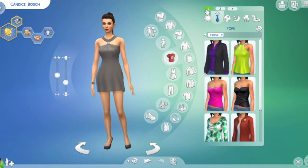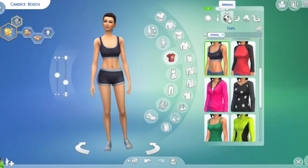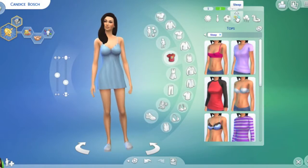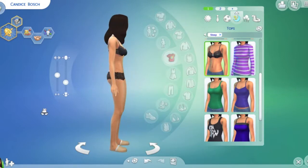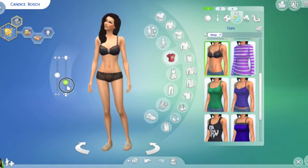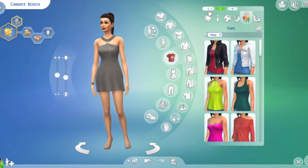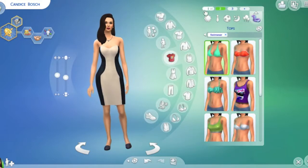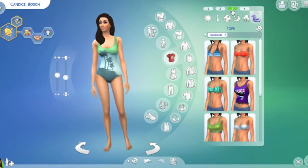This is her formal outfit and it is her first formal outfit for work — so cute. Here's her working out outfit; I just have one because there's not much choice. She has two sleeping outfits, one is more like sexy. This is her party outfit — one's more formal for wine and cheese nights, the other one's more for going to the club.